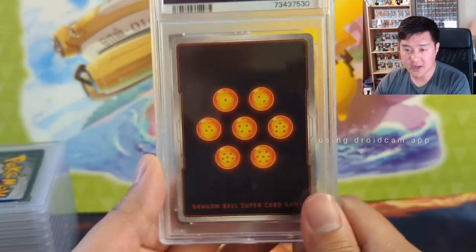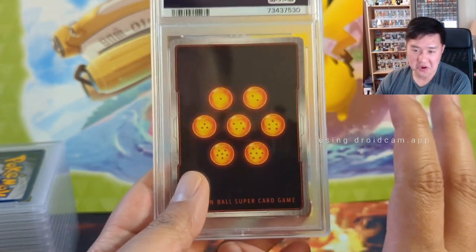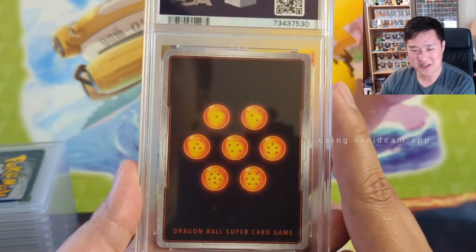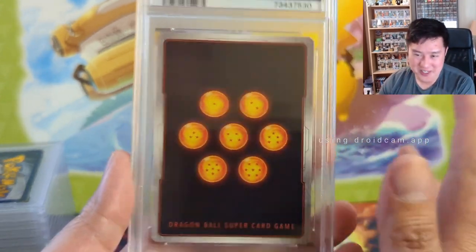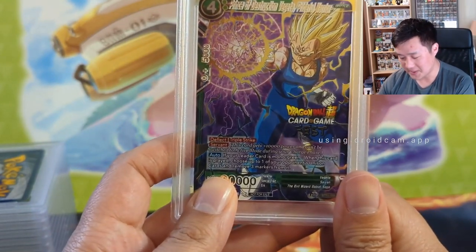Moving on to Tony, a relatively new patron. We submitted some Dragon Ball Super cards. I don't know too much about this game but I love the show from my childhood. He's clearly a Vegeta fan — just picking the cool Vegeta cards and submitting them for grading. They don't necessarily need to be max rarity, just max sentimental value.